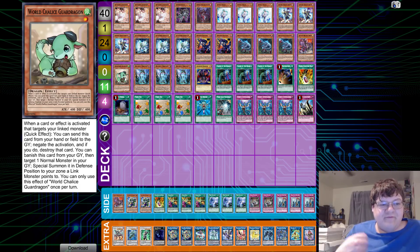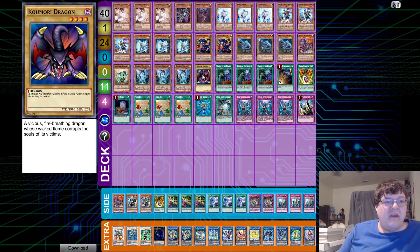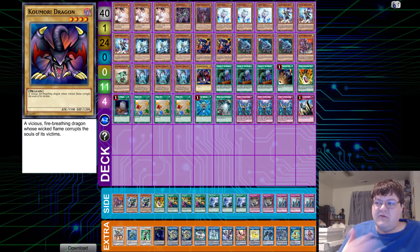We have one copy of World Chalice Card Dragon — its effect activates targeting linked monsters as a quick effect, banishing from your hand or graveyard to negate that activation. But the biggest name here is probably Chalice — you all know what Chalice does. It leaves the field to Special Summon two World Chalice monsters from your deck except itself. Super fat extenders — it's everything we want. We play one copy of Kamori Dragon, which you use with Karmageddon to set up your field.